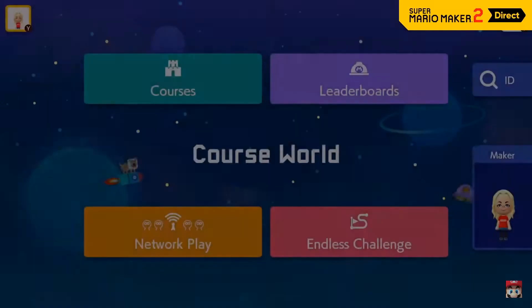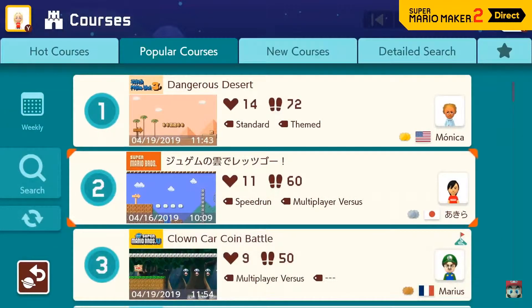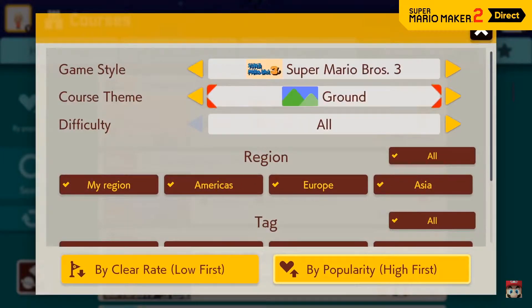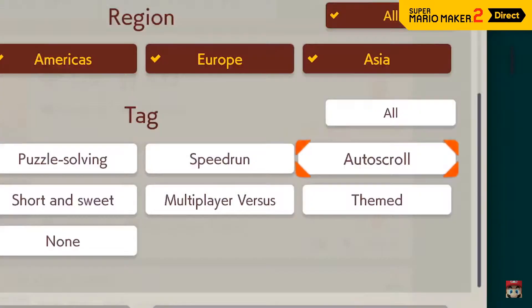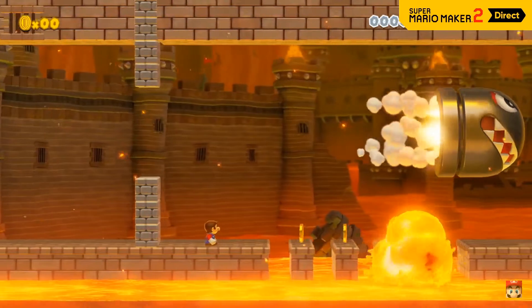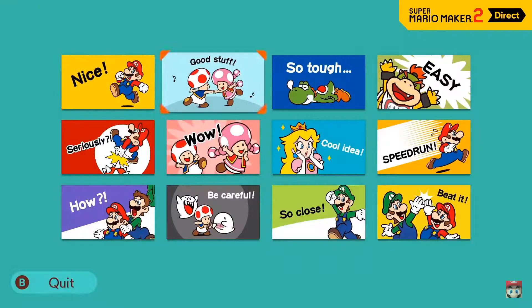Course World is an online hub — wow, it's in space! You can search by various filters to find what you're looking for. For example, search by tags like puzzle solving, or find some auto scroll courses — this is what we want! Choosing the levels instead of getting the stupid random ones. You can even leave a comment on a course if they're enabled.